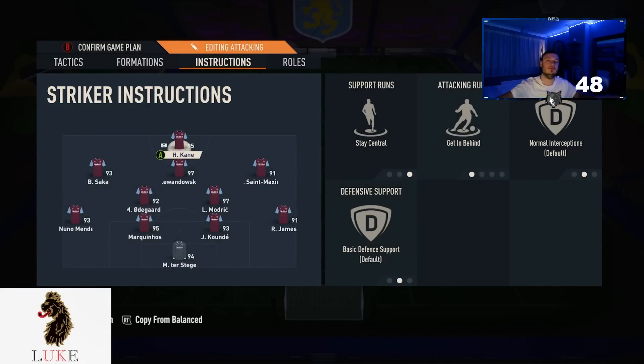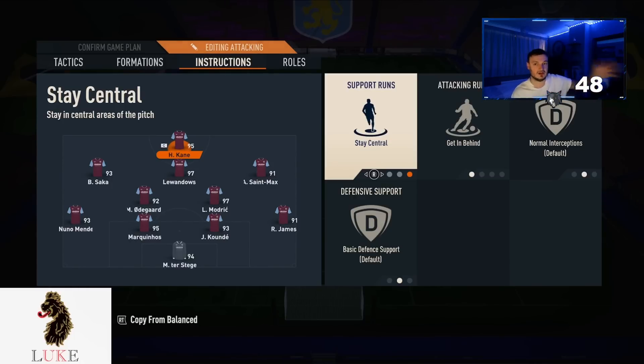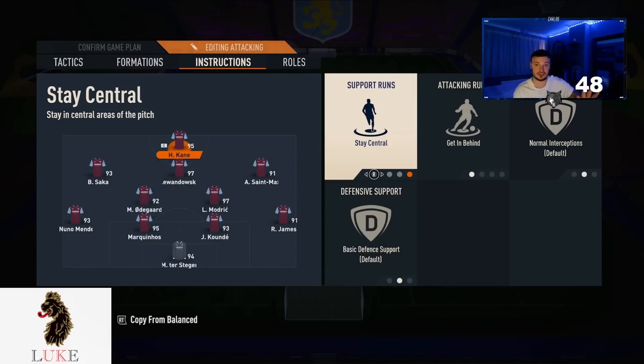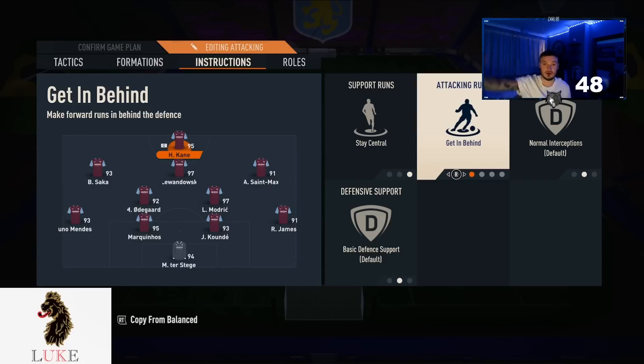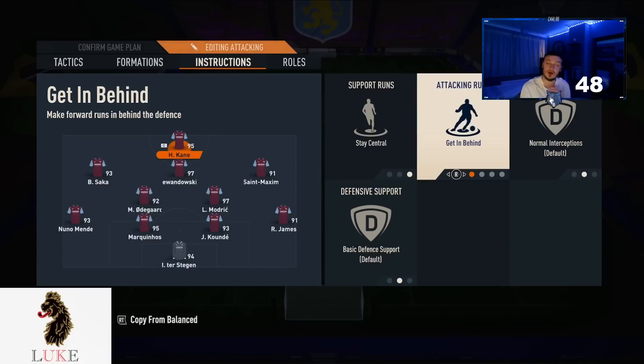Player instructions — this is the most important part of custom tactics in my humble opinion. The striker: stay central and get in behind, that is it. Stay central is pretty obvious — if your striker moves out to the left and right wing in the 4-2-3-1 with only one striker, you'll be left with a big gap in the middle. So keep the striker central, between the width of the goalposts. The get in behind makes him run in behind; even if you don't play the ball to him, the space he creates lets your three CAMs operate in it.